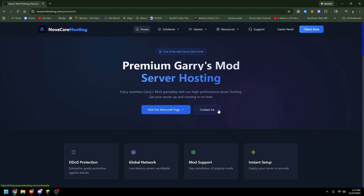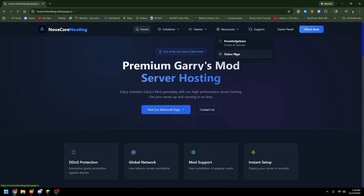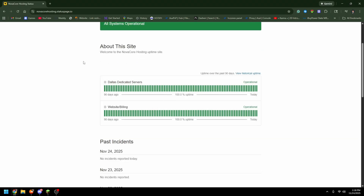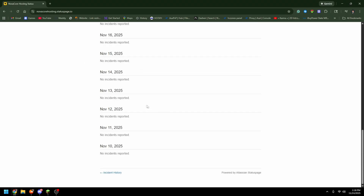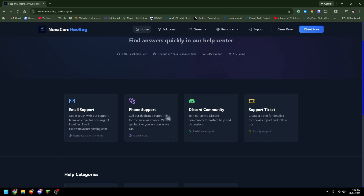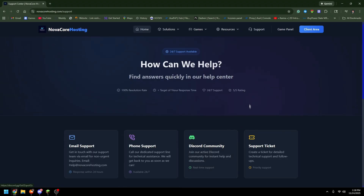In the Resources section, clicking on Knowledge Base lets you search for articles on any questions about the hosting. They also have a Status page where you can see if their servers are up — and as you can see, everything is functional. Their support section lets you email or call them, which is great, and they also have a Discord community, support tickets, and help categories.